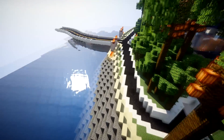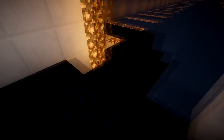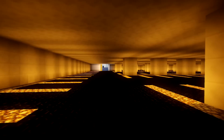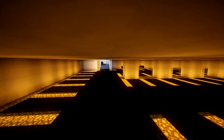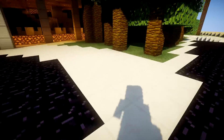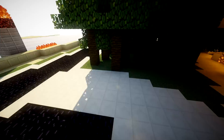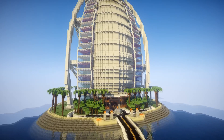Let's go down into the parking lot one more time. We've got obsidian here — what I would use is gray or black concrete, but I guess it wasn't available at the time. The only thing I'd say is that near the entrance there should be a few cars parked, which he hasn't done. But other than that, this building is an accurate representation of the real-life Burj Al Arab.